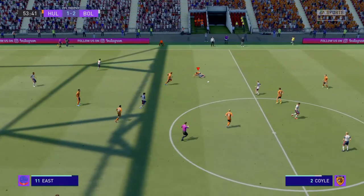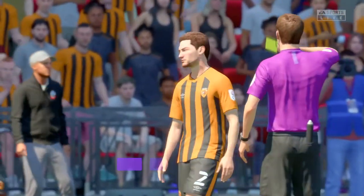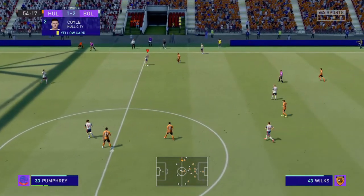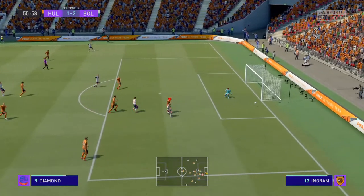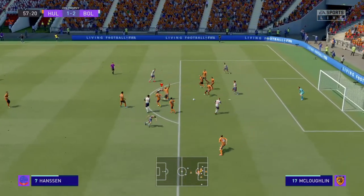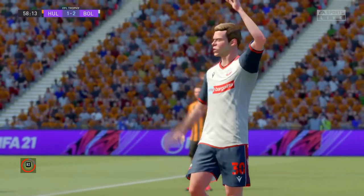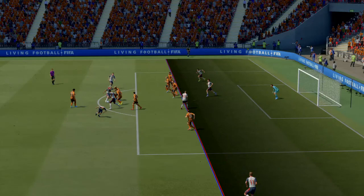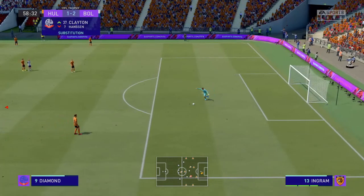Bolton get the ball out and there's a bad challenge from the Hull player - Cole or Coyle - he's been given a yellow card. That's two yellow cards that Hull City have now. Bolton play it short, here's Alexander, gives it to Llewellyn, Jack Diamond - is he onside? I think he is. Jack Diamond! And a good save by the keeper. The ball's played outside the box, Jack Diamond goes for the shot, there's another shot - oh it's deflected, the keeper parries and it's a goal! Oh but it's ruled offside. He's a leg-width offside. So no goal - Hull City get the free kick.